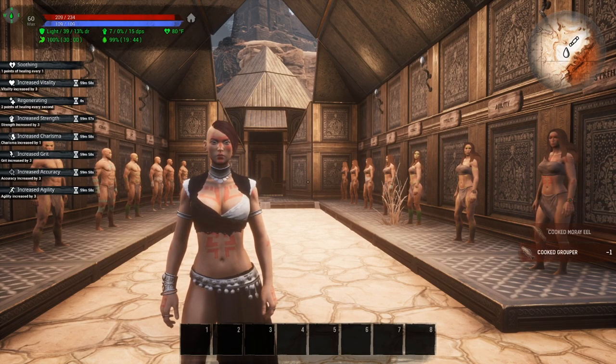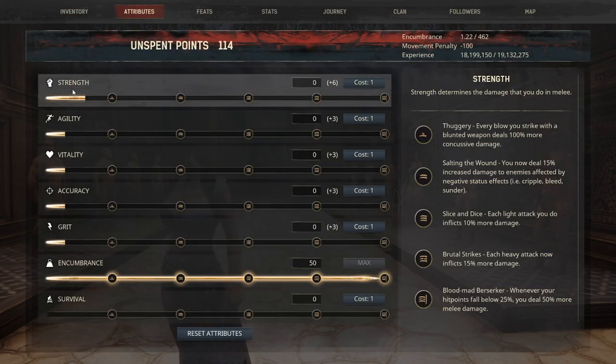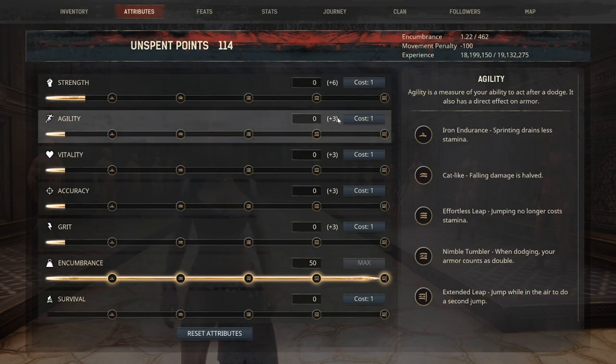Now all war paints are stackable with buffs from fish or potions. So if we ate all these fish that I have in my inventory and go back into my attributes, you can see that strength is now six.